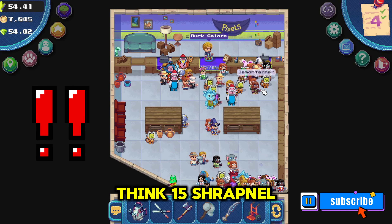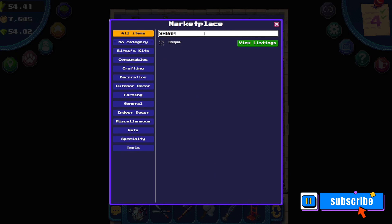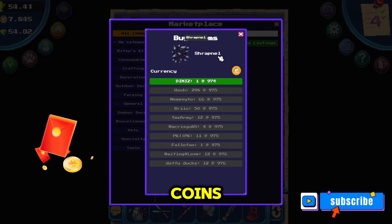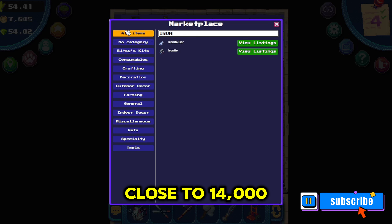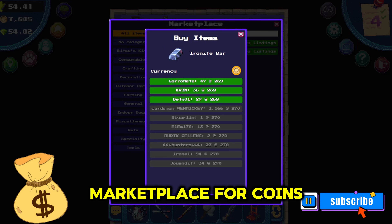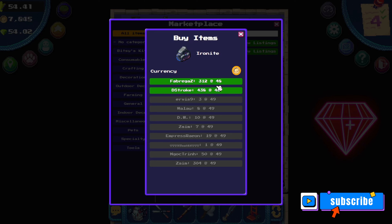If you don't think 15 shrapnel is worth one pixel, you could always sell it at the marketplace for coins instead. If you search for shrapnel, you'll see the live price right now is 974 coins, so if you made 15 shrapnel you could probably sell this for close to 14,000 coins. Let me know in the comments if you think it's worth it to sell these items in the marketplace for coins, or would you prefer to get the one pixel.